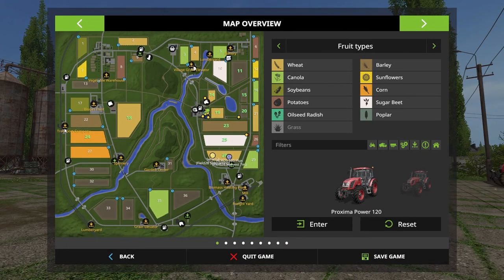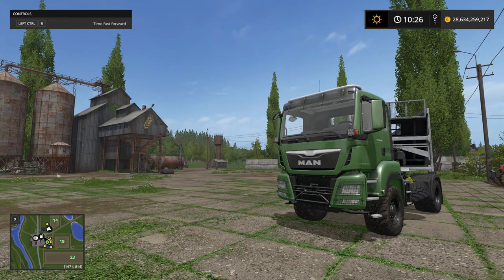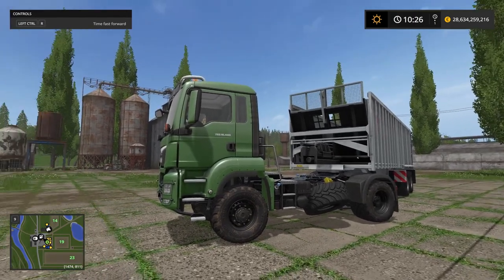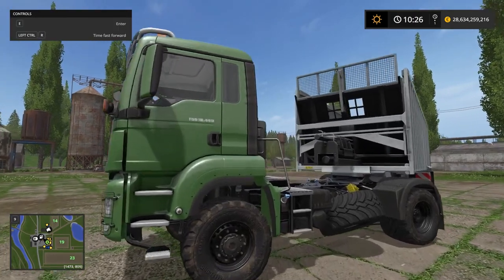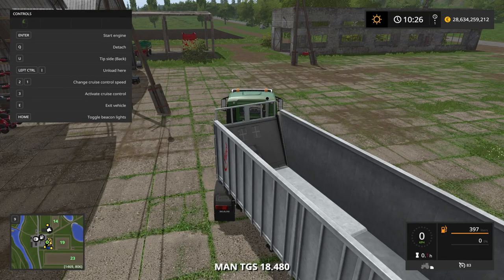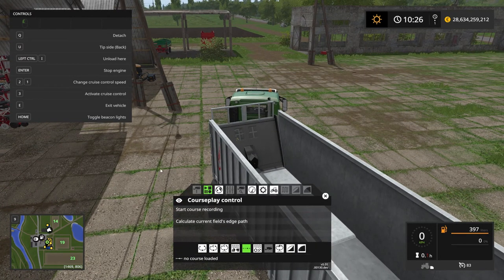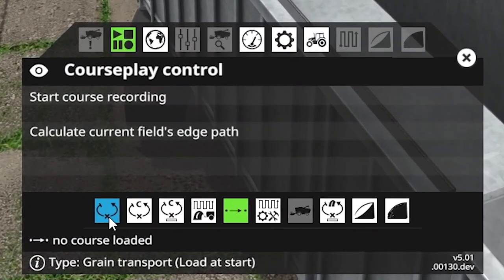The logical thing here would be to drive it to the transport company which pays the most for it currently. That's all the way over there, and I have a ton of things to do so I can't really sit and drive all the way over there. I'm gonna set up Courseplay to do that driving for me, and I have this truck standing ready. I'll jump into the truck, start up the engine, and open the Courseplay HUD by clicking the right mouse button. For this one we want to be in the grain transport mode.